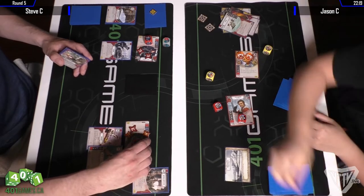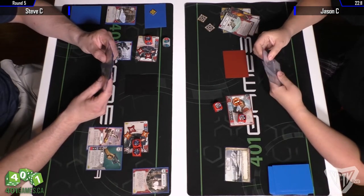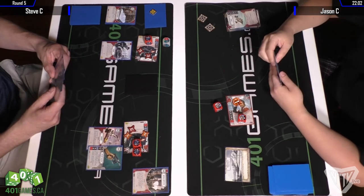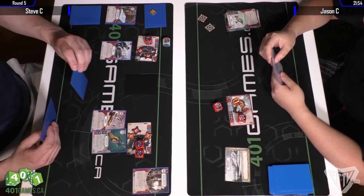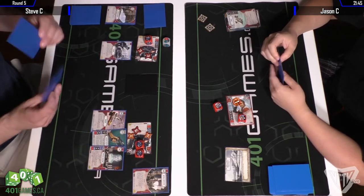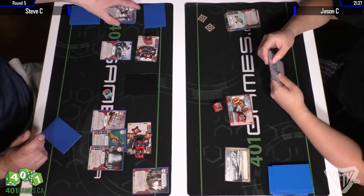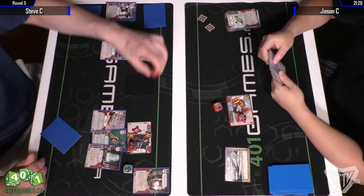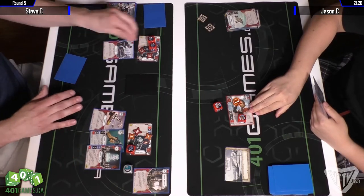Frozen Wastes isn't really going to do anything on Jason's side if he claims, so I think that was a pass on Jason's part. Hero Discipline — there we go, another die. He must have claimed. Just trying to discard to maximize, although I'm not sure about the wisdom of that because he really only has one damage side he can use — he doesn't have the money for the two damage side. If the cards aren't going to do anything else, it might still make sense.